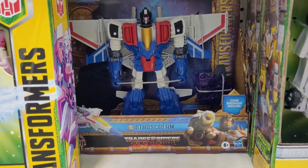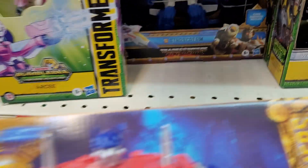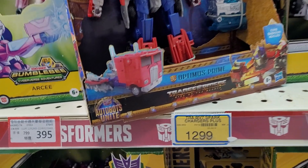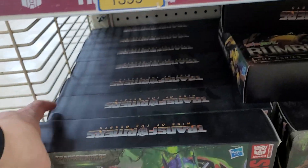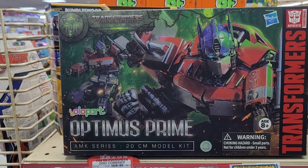This is more for a kids line. Same thing for the Starscream over here — trip out. I'm not very familiar with these at all, but the packaging says Autobots Unite so it looks like it's Legacy United. What is this stuff? Yo — YOLO Park, it's model kits! Trip out.